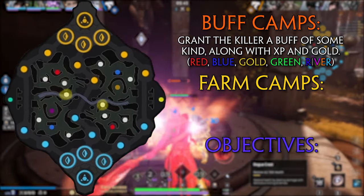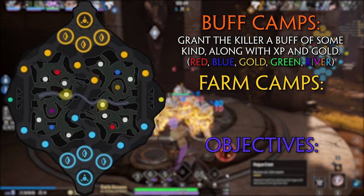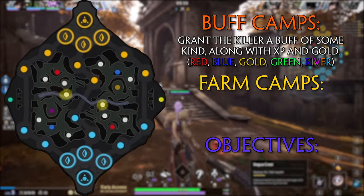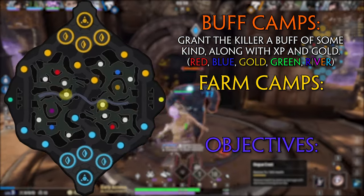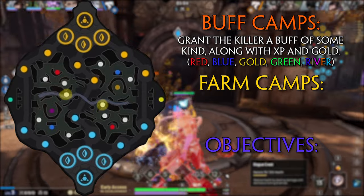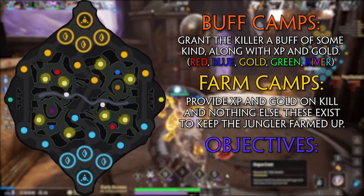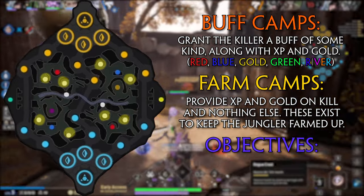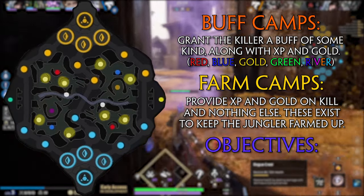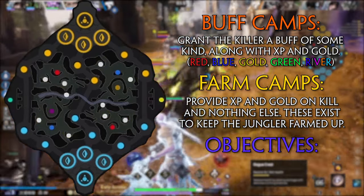The final buff camps are the river buffs. These critters are very easy to kill and are located on the sides of mid lane, one on each side. The buffs they offer change each time between four options: attack speed, a health shield, movement speed, and extra ability damage — all four also give mana restoration on kill. These are often taken by the mid laner for mana regen between minion waves, but junglers sometimes take them as well, especially movement or attack speed ones. The rest of the standard camps are just farm camps, which simply give XP and gold to the jungler with no extra benefit, similar to how laners get gold from minions. There are two farm camps on each side of the jungle for both teams.